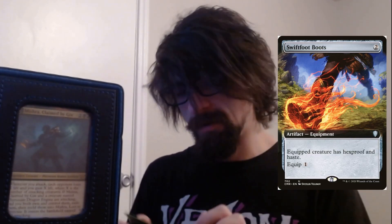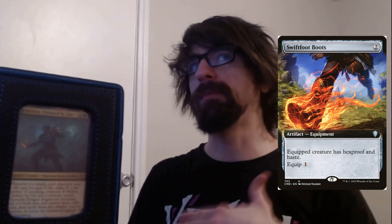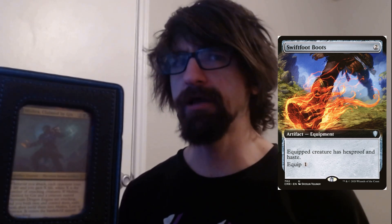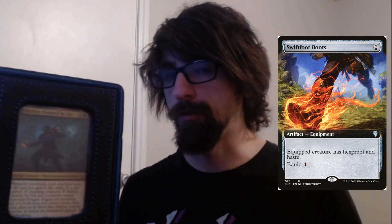We have Swiftfoot Boots as well. It gives hexproof and haste — one cost to equip, two cost to play. Really good to protect Mishra. Whenever you do meld into Mishra, Lost with Phyrexia, it's very powerful, so it's best to give yourself hexproof or shroud as fast as possible to make it harder for opponents to kill outside of board wipes.